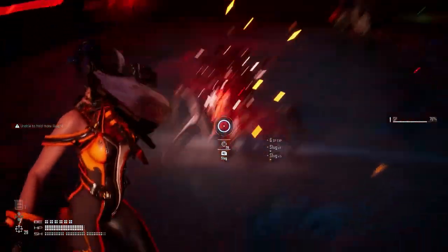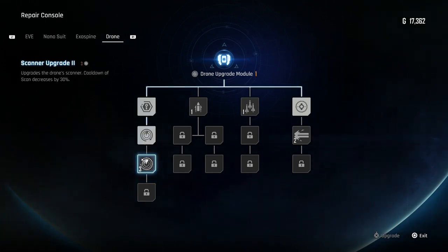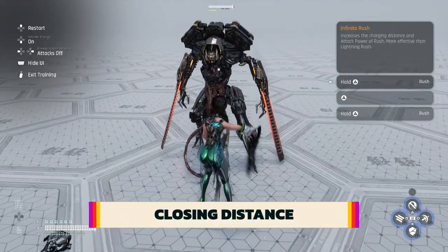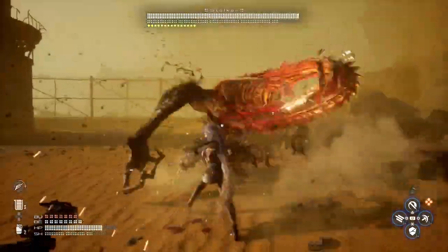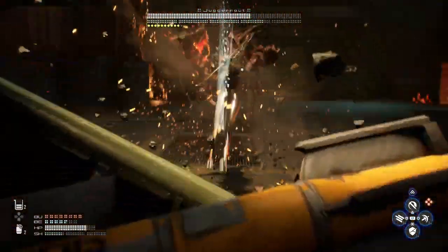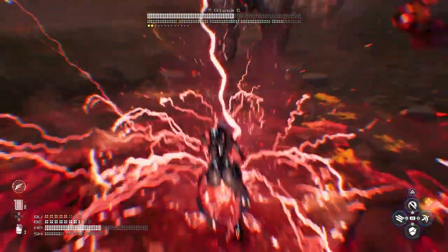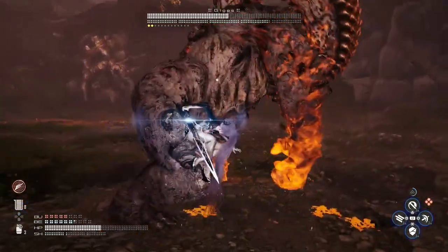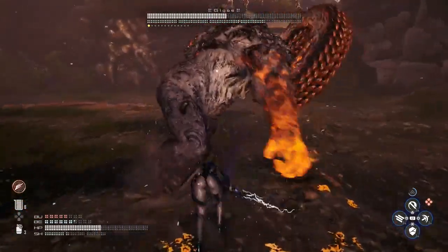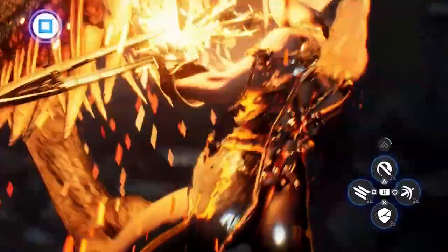Given how important some of Stellar Blade's loot is, we recommend upgrading the drone's scanning and hacking capabilities ASAP to save you time backtracking. Arguably, one of the most useful combat abilities is Rush. By holding triangle, this allows you to dash to an enemy and hit them with a heavy attack, which is particularly useful for closing the distance on quick enemies or bosses. You can even upgrade the distance of this dash in the attack skill tree, though it does have a short cooldown.